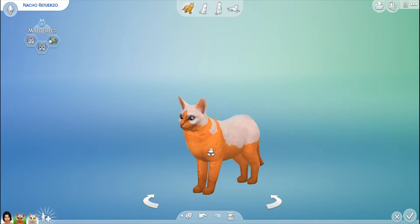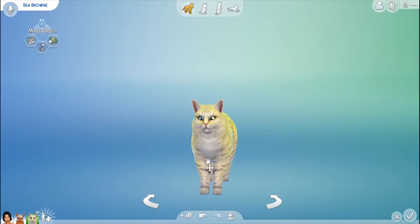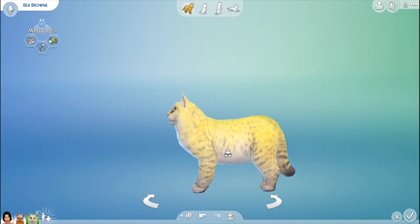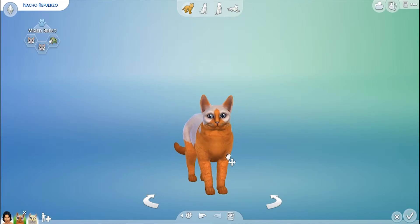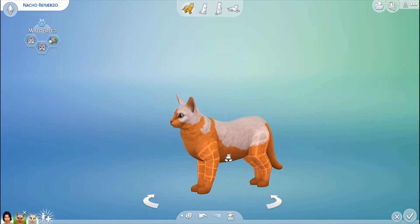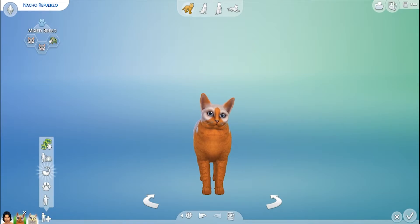They both have very unique colors. She looks like she was dusted with Cheetos, and he looked like he walked through nacho cheese. Okay, so now we're going to play with genetics.